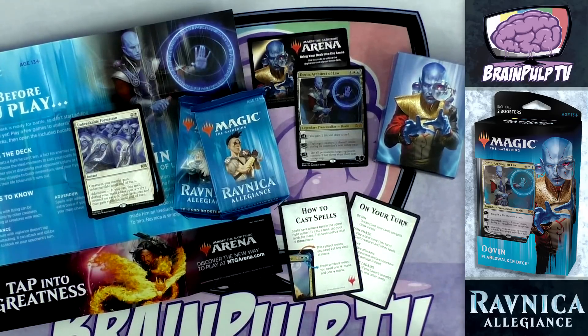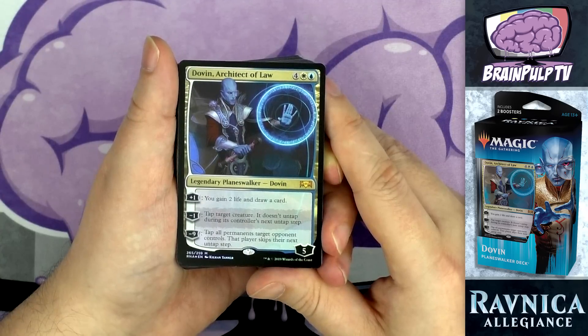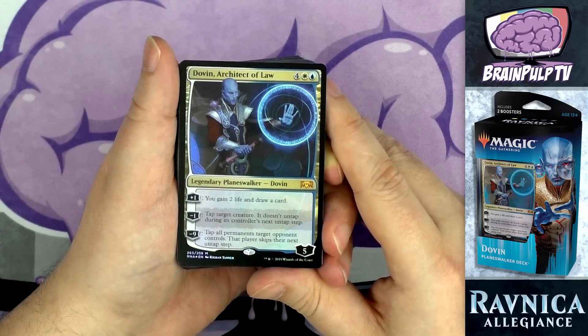Now let's start going through the deck itself. First I'll talk about the planeswalker, then the three other cards exclusive to this deck. After that I'll go through creatures then non-creature spells, in order of converted mana cost from lowest to highest.